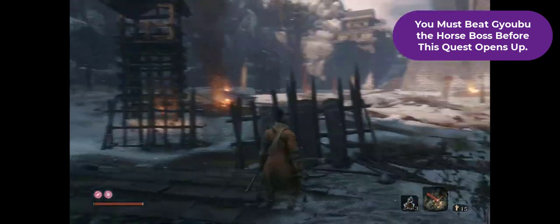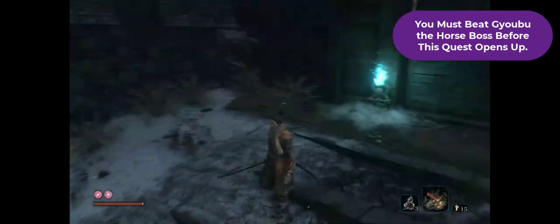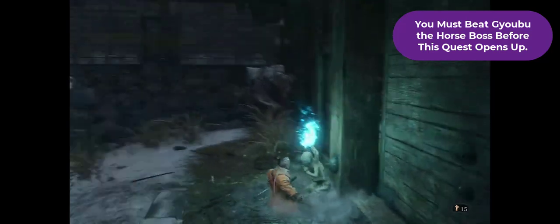Getting the Ashina Esoteric Text will give you the definitely OP Ichimanji combat art. Ichimanji is what's up, and Ichimanji Double is double OP.